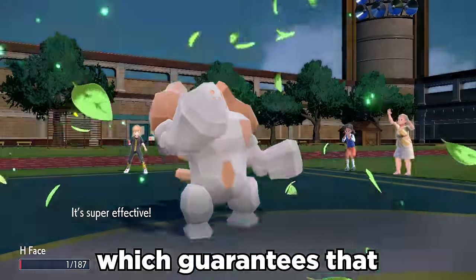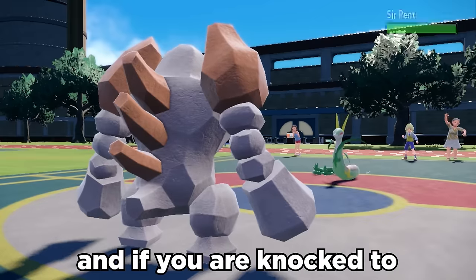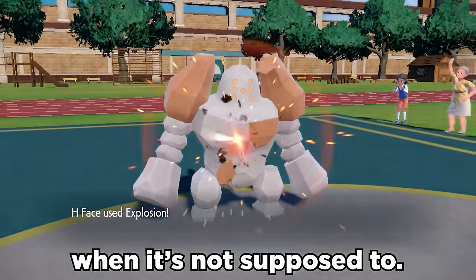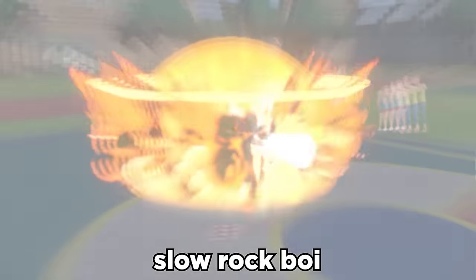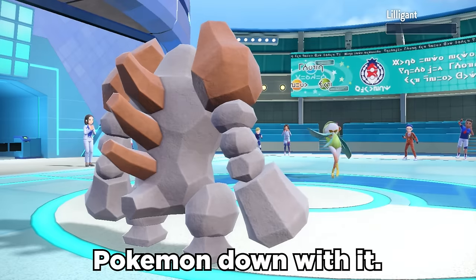It also has the ability Sturdy, which guarantees that you can't be knocked out with a single hit if you're at full HP. And if you are knocked to low HP range, we can use the Custap Berry to allow ourselves to move first when it's not supposed to. This then allows the slow rock boy to click a massive explosion to catch people by surprise, and it's usually able to take a Pokemon down with it.